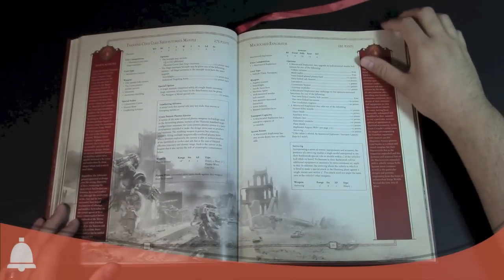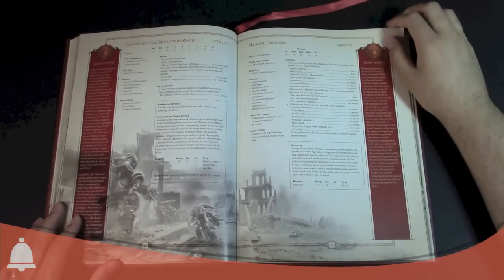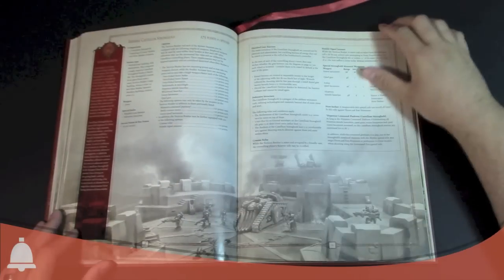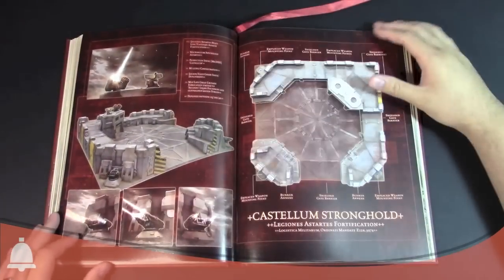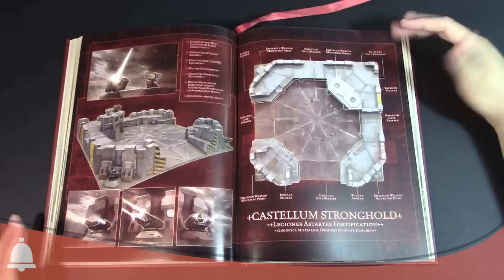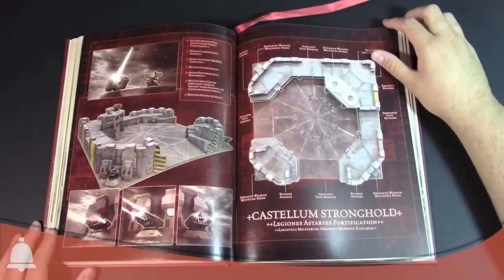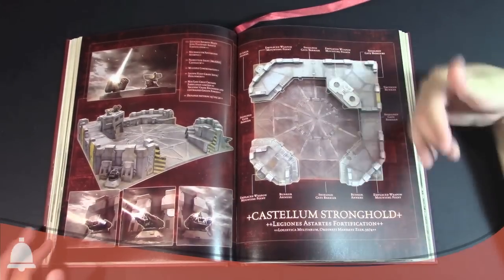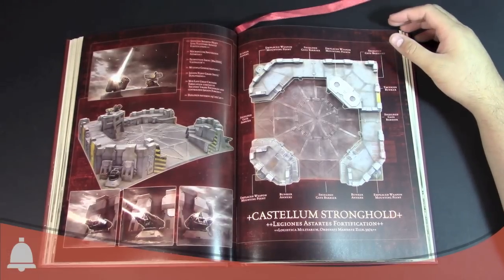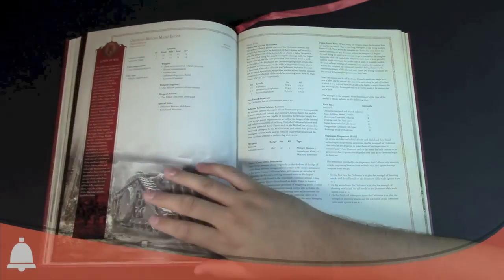They have the Castellan stronghold, which I've actually played a game using — really cool. This book has the full rules to use one of these. It marks out all the emplacements clearly. When I played we didn't really know where some of the emplacements were because we didn't have access to some of the rules, but this is where those rules are. You can see them all nicely printed out. The upgrades start at 275 points plus all the different options.